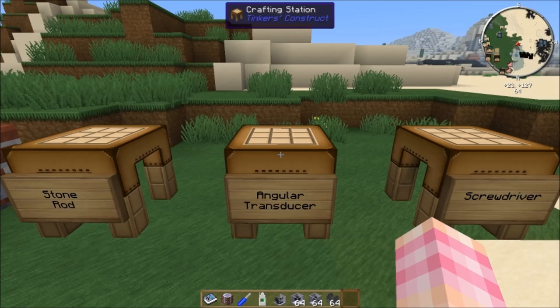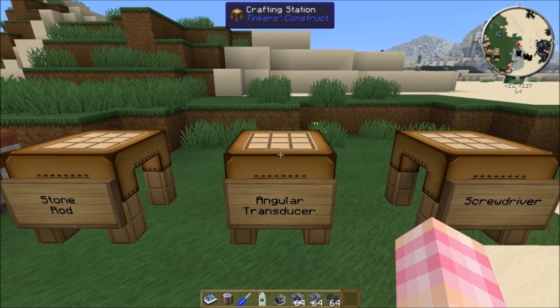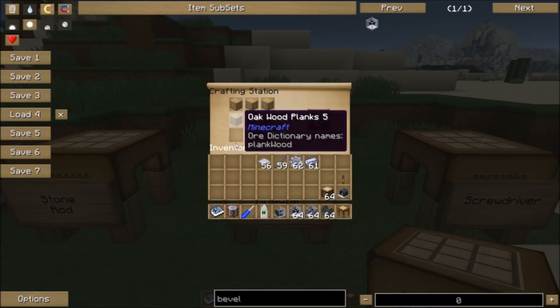The second useful tool you're probably going to want is the angular transducer. It is slightly expensive for one reason — it does use an ender pearl, so you'll have to go kill some endermen. But once you do that, you're golden because all it takes is five wood planks and a stick.